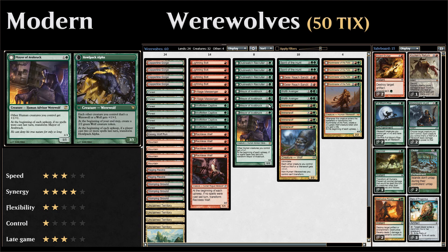Four copies of Mayor of Avabruck, a two-mana 1/1 that gives other human creatures you control +1/+1, affecting the human werewolf sides. It transforms into Howlpack Alpha, which gives all werewolves and wolves you control +1/+1, and at the beginning of each end step you can make a 2/2 wolf creature token — which also gets the +1/+1 bonus.